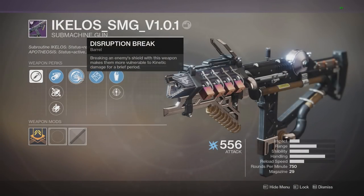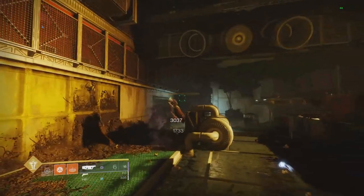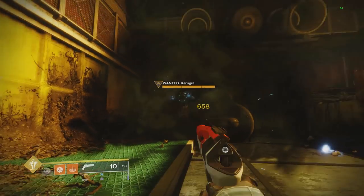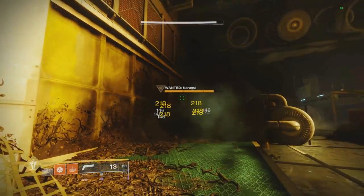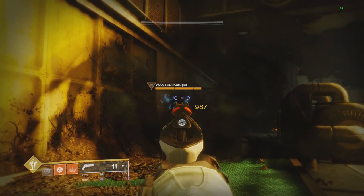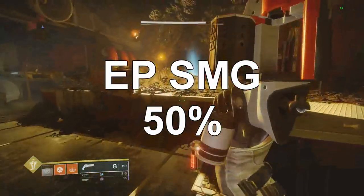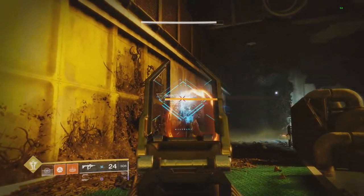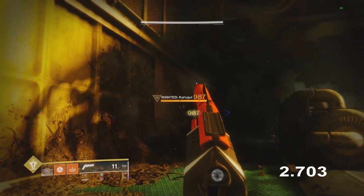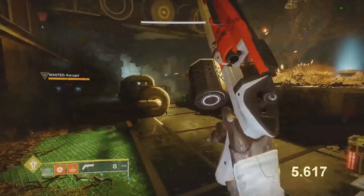Next perk is the Kalos SMG perk Disruption Break: when you break a shield, it gives you more kinetic precision damage for a short period of time. Breaking the wizard's shield without the SMG, I hit 658. Now breaking the shield with the SMG and then hitting the headshot, I hit 987 — so the Disruption Break buff is 50% to kinetic precision damage. Testing duration, it lasts roughly 5.6 seconds, so right around that 5 to 6 second mark.